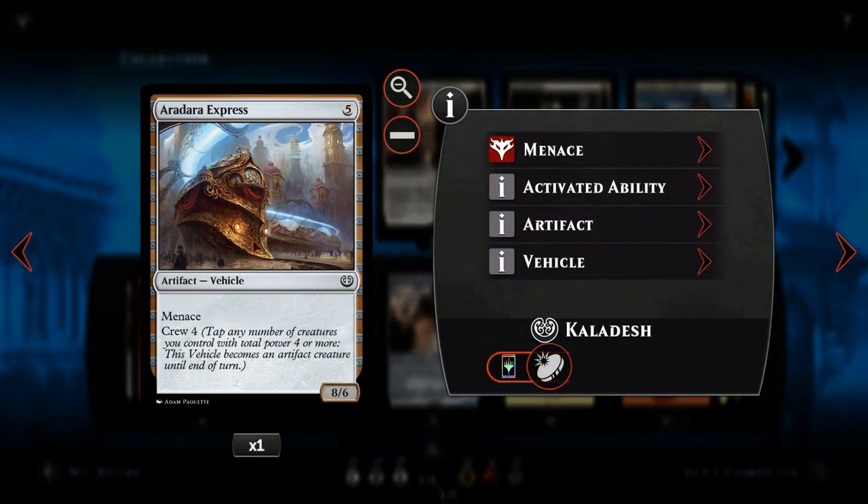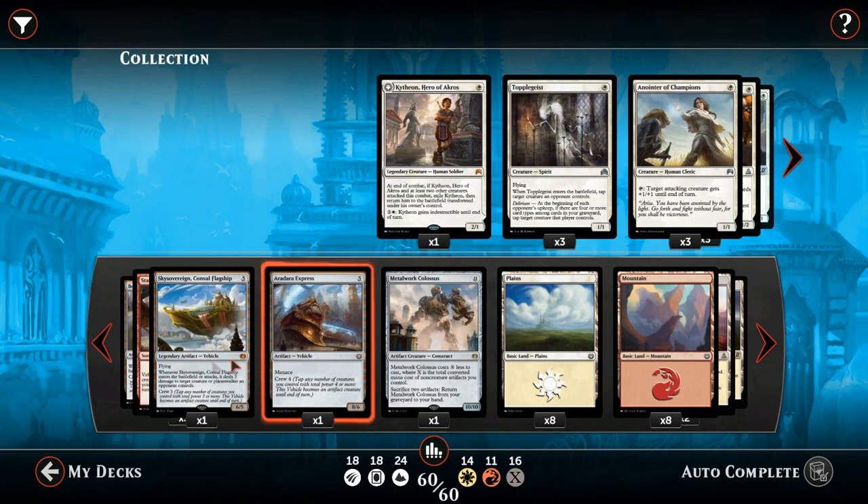Next we have one copy of Aradara Express — this is a common. It's more situational — a five mana 8/6, but it has a crew of four, so it requires a couple of smaller creatures to play. If you can get it in play it does have menace, so these two are kind of some late game drops with a potential big payoff.